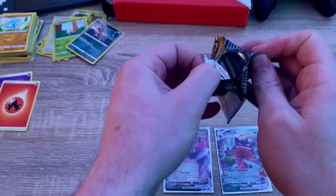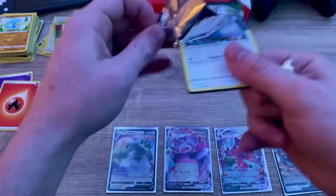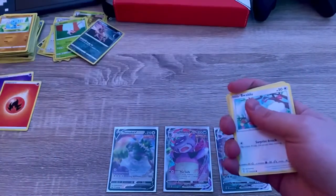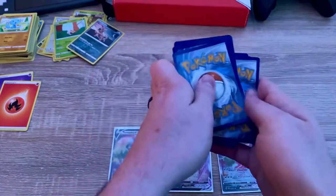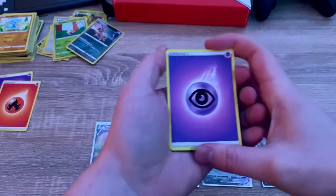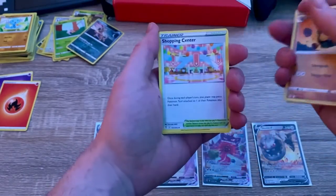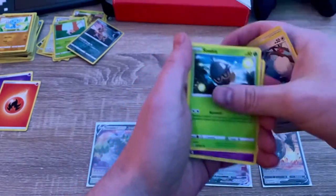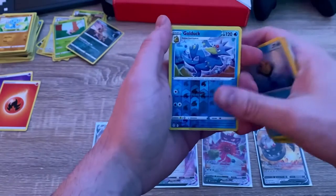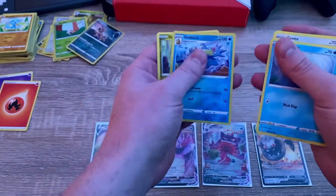Last pack — Evolving Skies. Don't look, don't look. Okay, cool — hey big one, how are you doing? Last pack, hopefully we have more of the same luck. Energy, Tentacruel, Palpitoad, Swoobat, Eevee — alright we're getting close — Tympole, reverse holo Golduck, and last card — a Drapion. No Eevee evolution — every time I open about 20 packs I never get one.